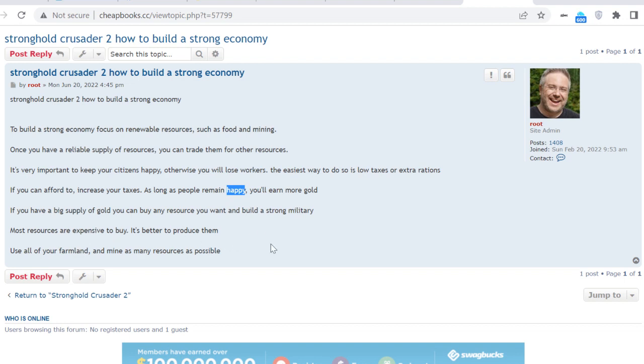If you have a big supply of gold, you can buy any resource you want and build a strong military. Most resources are expensive to buy and it's better to produce them. Use all of your farmland, mine as many of your resources as possible. Eventually you're going to run out of wood, so you'll probably have to buy it. Make sure you're very wise and efficient with how you use certain resources such as wood.